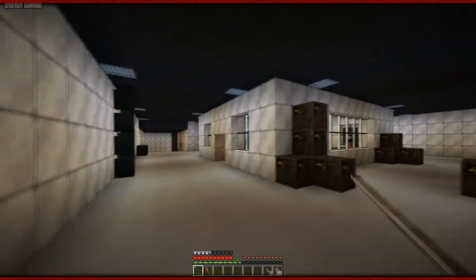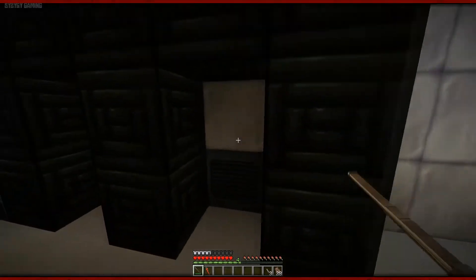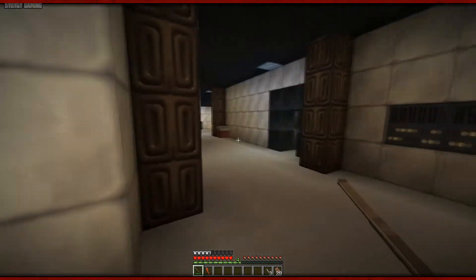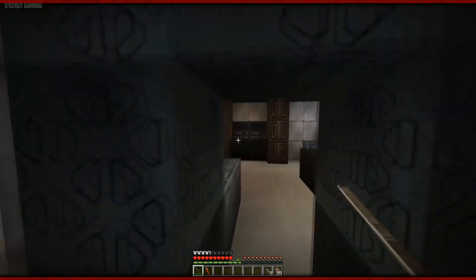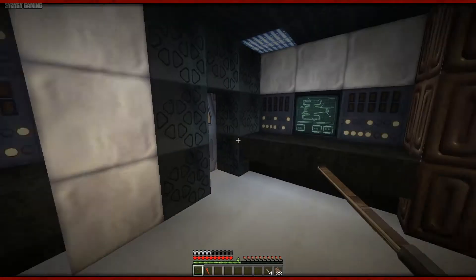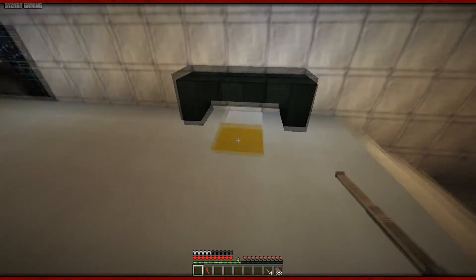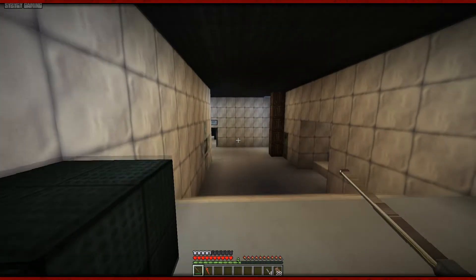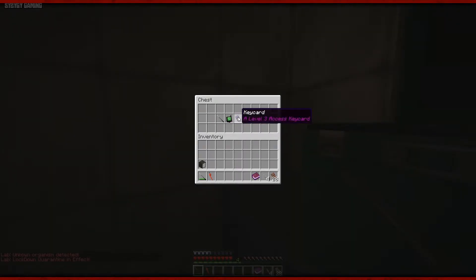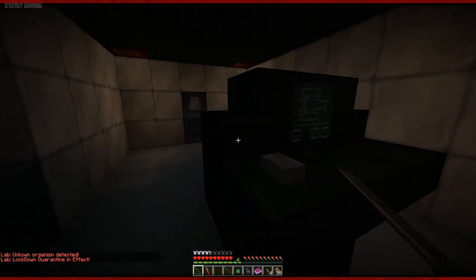Oh dear. That's the vent there, isn't it? Keycard. This must be the place where I'm looking. I don't want to leave near that vent because it looks dangerous. There's hidey places. Another room — another hidey place. Health syringe, nice. Dr. Martin's office! This is where the keycard should be. Motion tracker, keycard. Unknown organs detected. Lockdown — quarantine in effect.